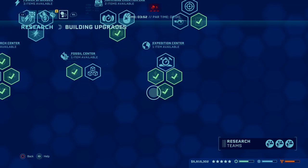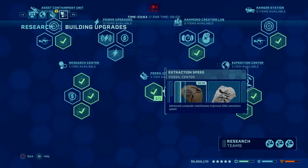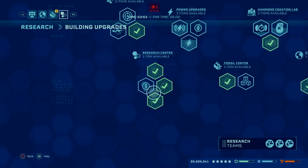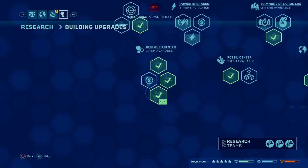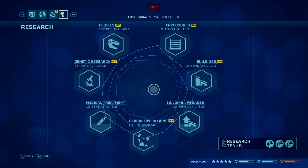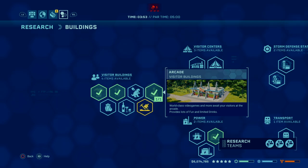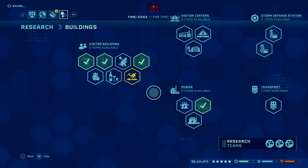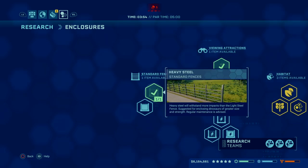Make sure you get new dig teams as soon as they're available so you can get fossils way faster. For the fossil center, max out Extraction Speed — put three of those upgrades on your fossil center and pump out extractions as fast as you can. For research, I'd recommend Research Speed; this allows you to research anything way faster. Make sure you get your second and third research teams as soon as possible. The only buildings you'll need are a clothes shop, restaurant, arcade, and medium power station — that's it.